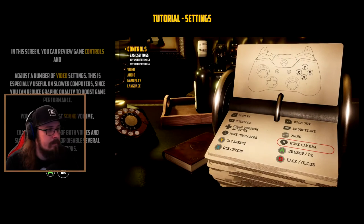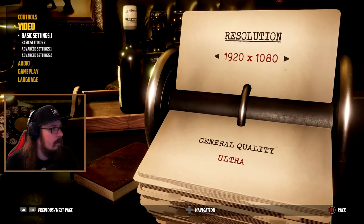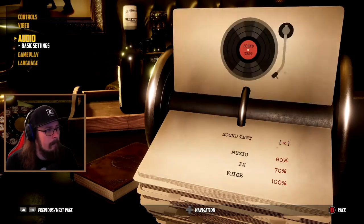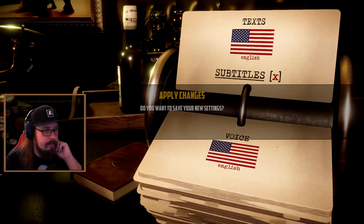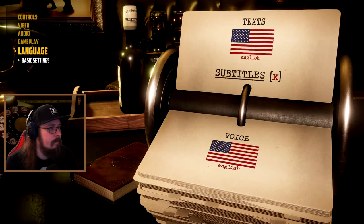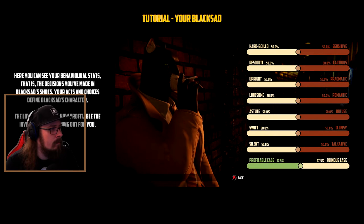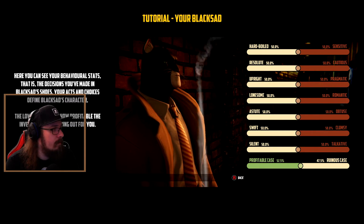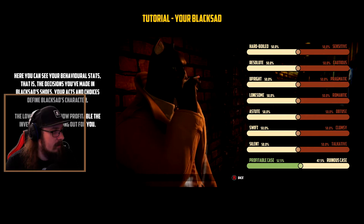I'm gonna check if there are subtitles before we go any further. There we go, subtitles. Let's continue. Oh, here you can see your behavioral stats - the decisions you've made in Blacksad's shoes. Your acts and choices define Blacksad's character. The lower bar shows how profitable the investigation is turning out for you.